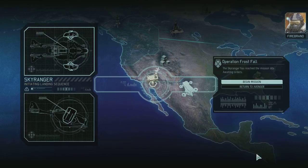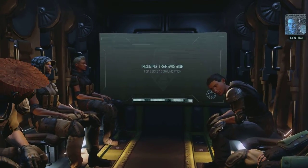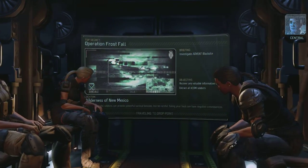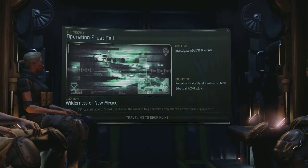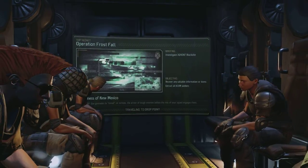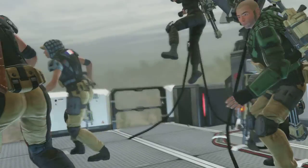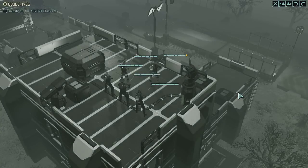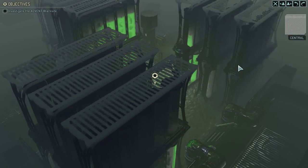Sky Ranger deployed. Menace ready to deploy. Our contacts in the local resistance have shown us how to access the Advent black site. The aliens worked hard to keep this place under the radar and we don't know what we're gonna find in there - keep your heads up, expect heavy opposition. Time to hit them where they live. Everyone's at least a squaddie this time. We've confirmed the black site is in your immediate vicinity - infiltrate and investigate the area, expect heavy resistance, neutralize all hostile contacts.